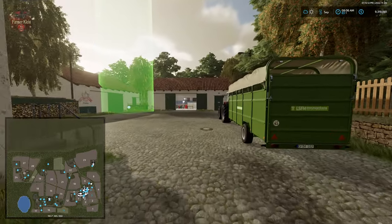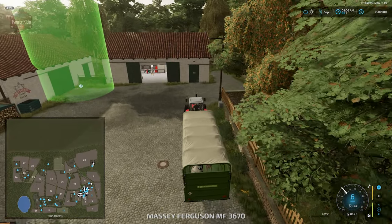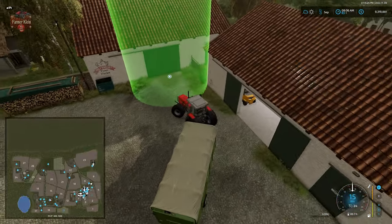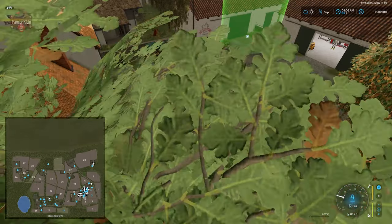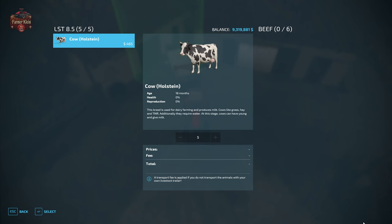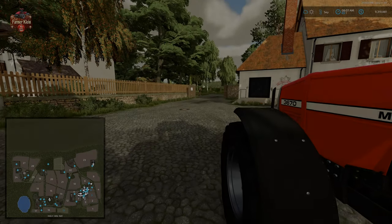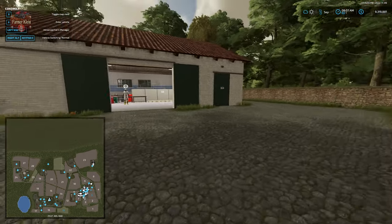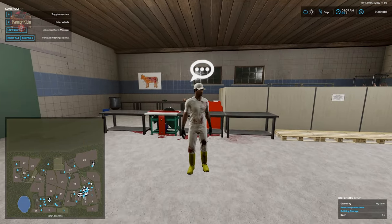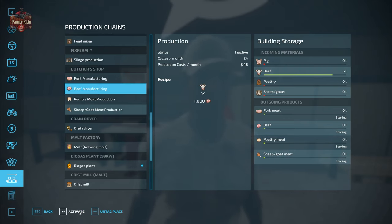I have a load of cattle here — five cows loaded up. We're going to unload them at the Butcher shop where we have our paw icon. The traditional icon is telling us it's a delivery point to buy/sell area for our animals. We back up to that, hit R, and it's going to allow us to unload our cows to the Butcher shop. The Butcher shop accepts up to six cows. We interact with our Butcher by coming up and talking to this guy and hitting R. We have five of six beefs, and we can activate our beef production.